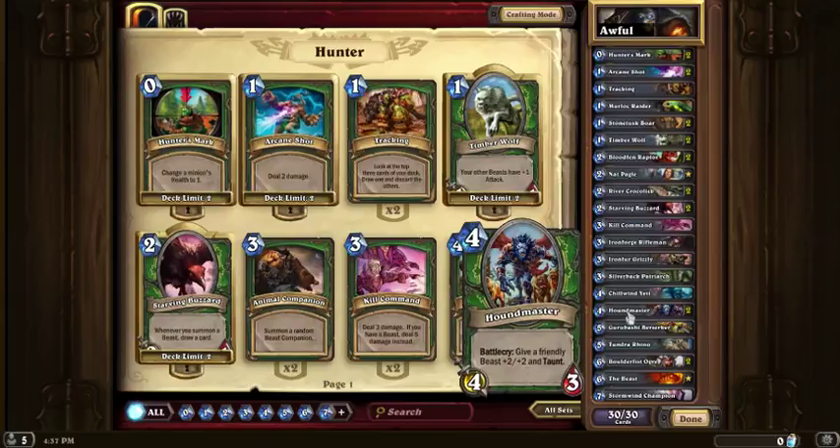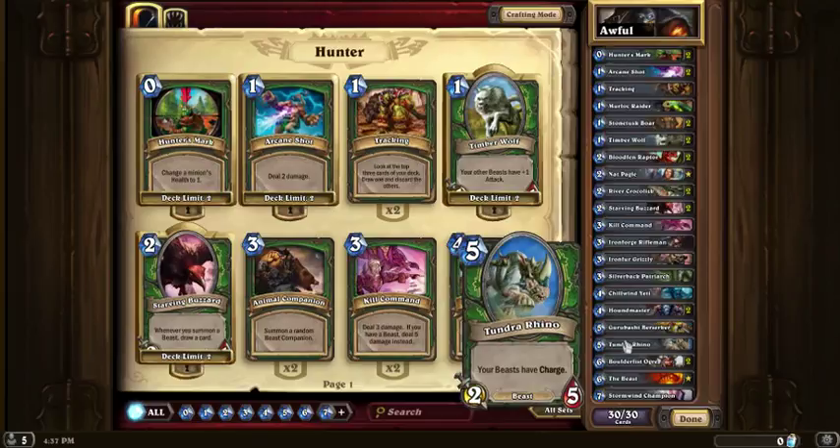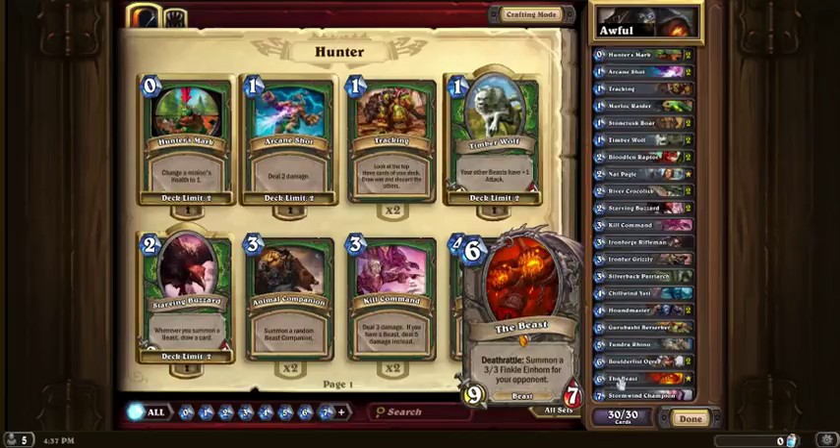Yeti is pretty standard. Howlmasters are fun for the hunters. Gurubashi, standard. Tundra Rhino — pretty handy with so many beasts, and it's an aura for some of the other buffs, so as long as it's out, anything you've got when it drops has got charge. Ogres are standard fillers. The Beast — a risky card, but with a hunter it's got enough synergy that I want to take the risks, because in the AI games I've taken on so far, every time it's performed very well.